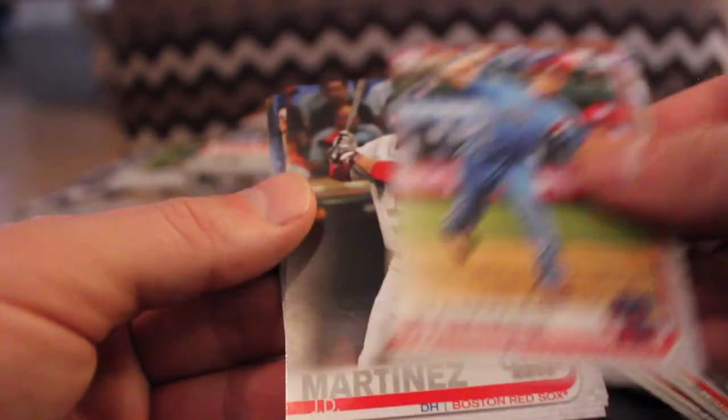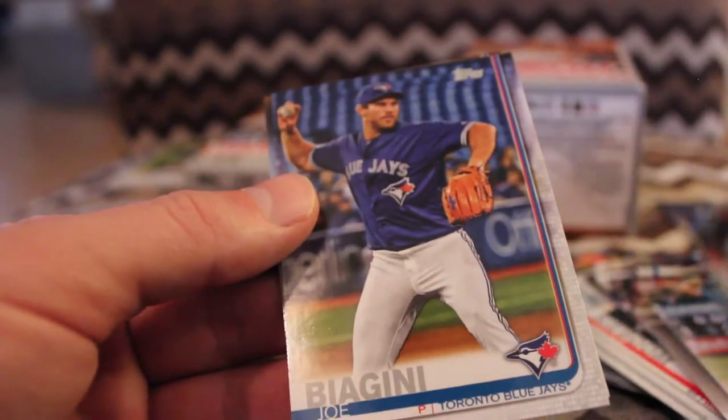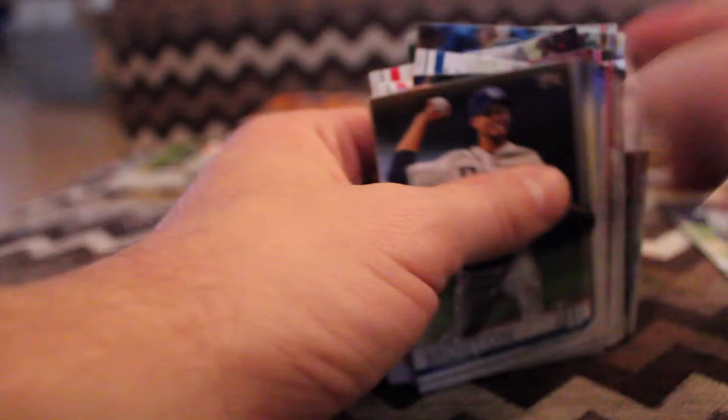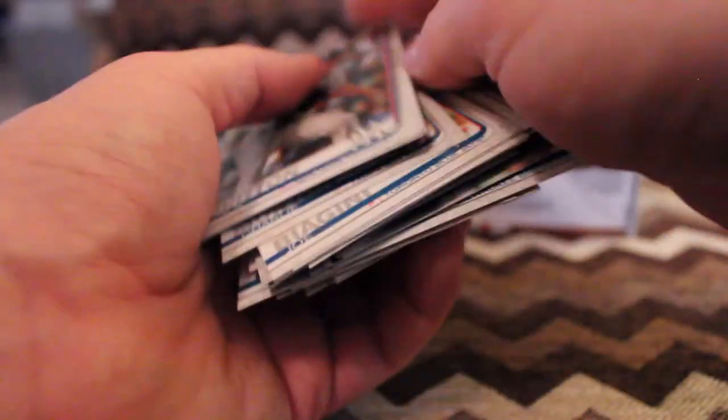J.D. Hammer, rookie. J.D. Martinez, all-star. Joe Baggiani. And Charlie Morton. So this is my first look — I haven't even looked at the checklist or watched any box breaks yet, so every card here is something I'm seeing for the very first time.